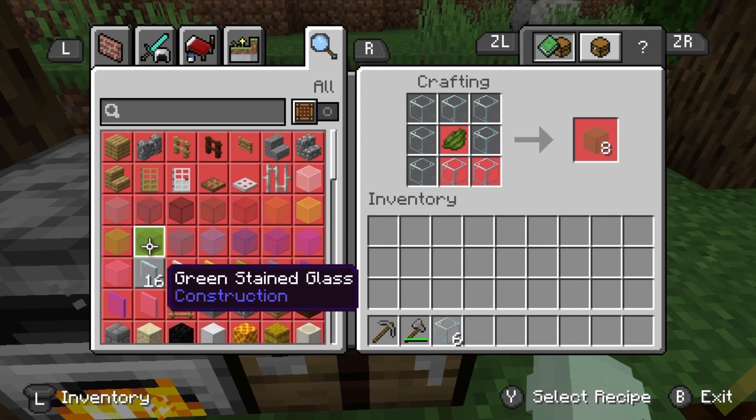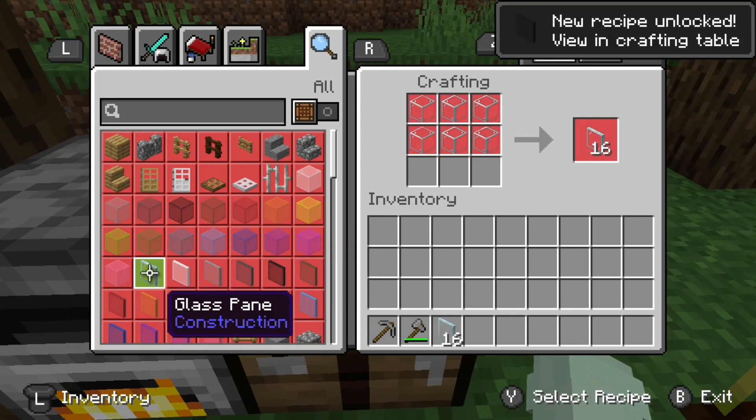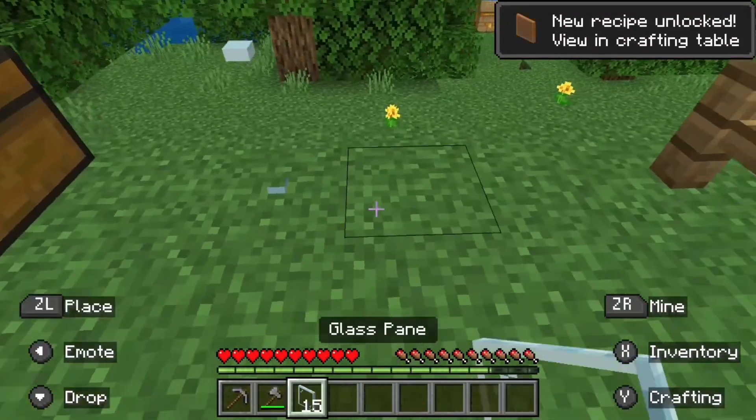Now if you don't want to make glass panes, just leave it as it is. But if you do, go to your crafting table and select the glass panes, and there you go.